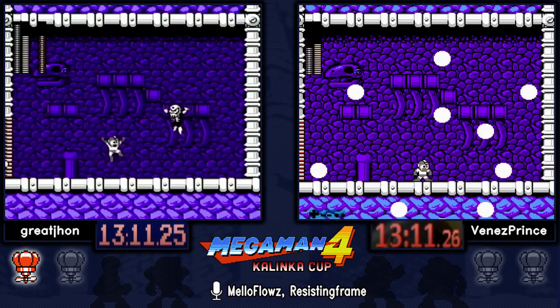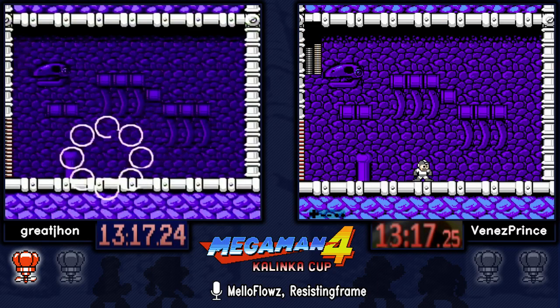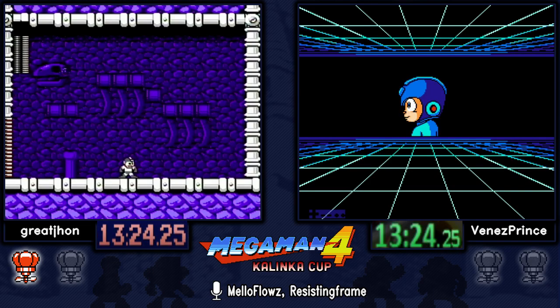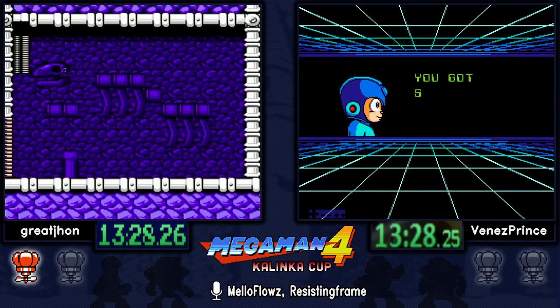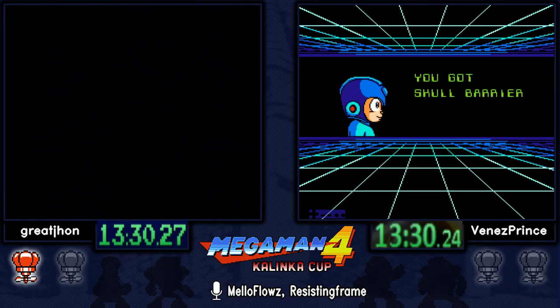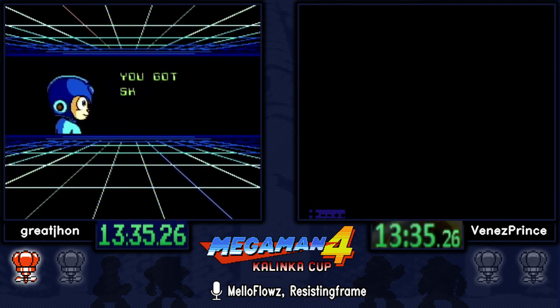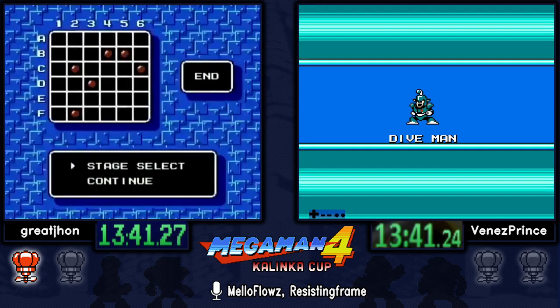Skull Man is a pretty interesting boss — you can actually enter the Skull boss room and leave your controller sitting there. He's not going to do a thing. You could just have an infinite stare-down; never press a button and Skull Man will never do anything.